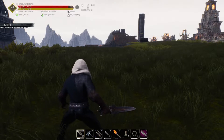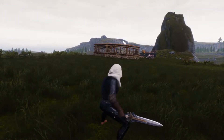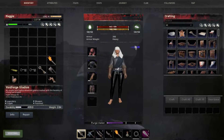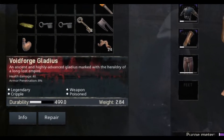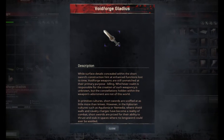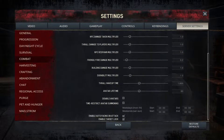We'll take a real quick look at what it looks like from the side here. It's nothing spectacular looking, but what it lacks in cosmetics it more than makes up for in the way that it works. Here you can see it's the Voidforge Gladius — it is a legendary weapon. It does stack cripple and applies poison as you use it. It only does 40 damage with 8% armor pen, but this thing's great for a short sword. And here's a look at the server settings just to show you that there's nothing funny going on here.